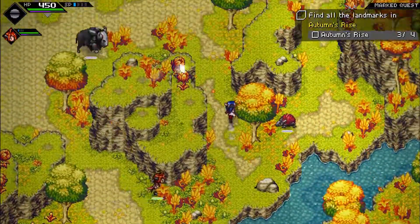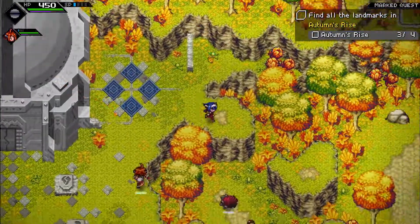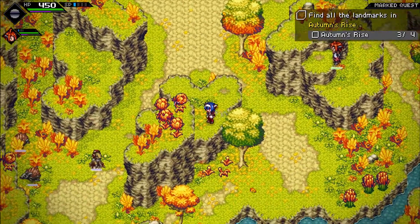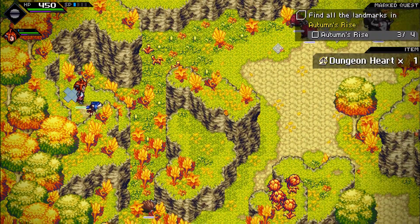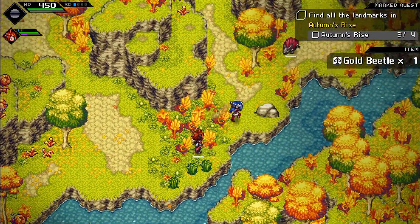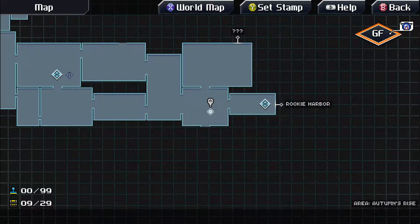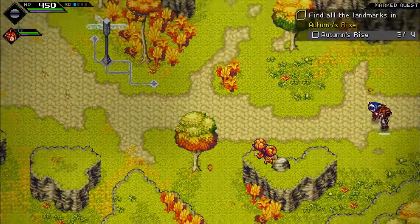There's also a treasure chest up there I'd like to try to get. Yeah, we're going to have to go up and around. Dungeon heart — huh, I wonder what that means. Let's see what other landmarks we could have. Wait, there's a pathway down here back in Pathway 1 that I missed. If it can lead us to our next landmark — or rather our last landmark — then I'm all good with that.